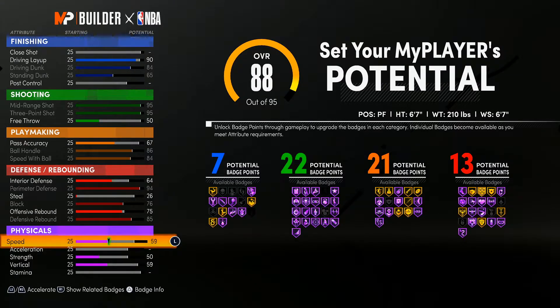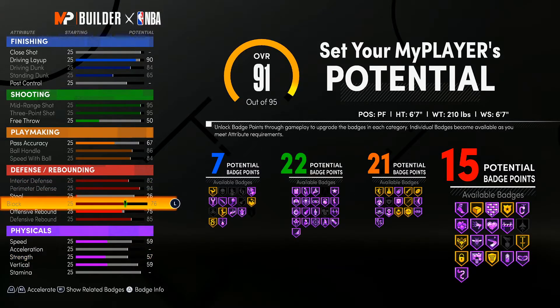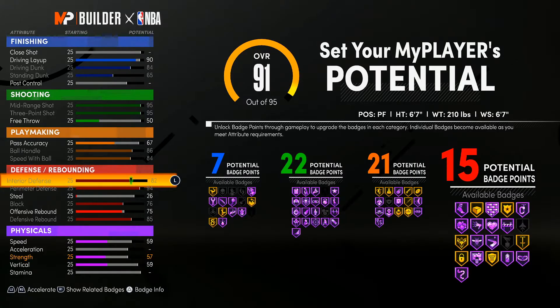Actually hold on — I think I put my interior defense all the way up. Yeah, my interior defense is all the way up. Offensive rebound give that 75. So yeah, put your interior D all the way up so you can get them 15 badges, or you can put that 80 or 81 — it doesn't matter, but I put mine on 82.